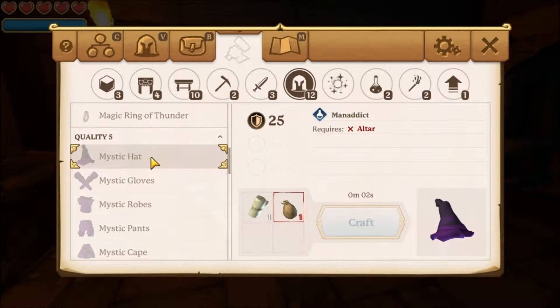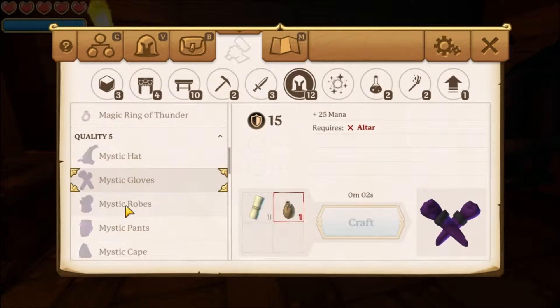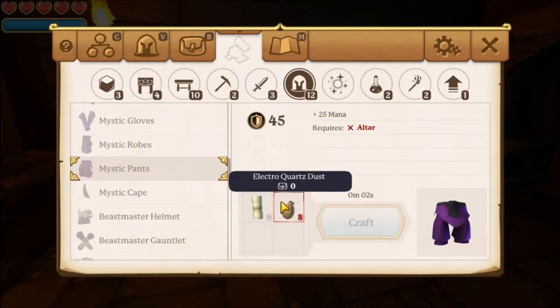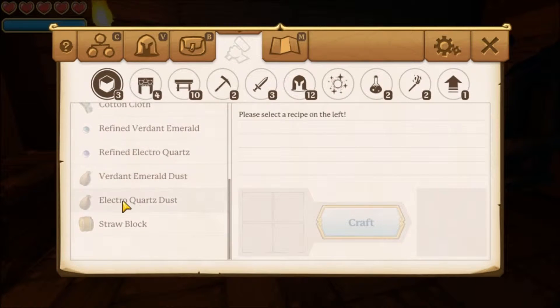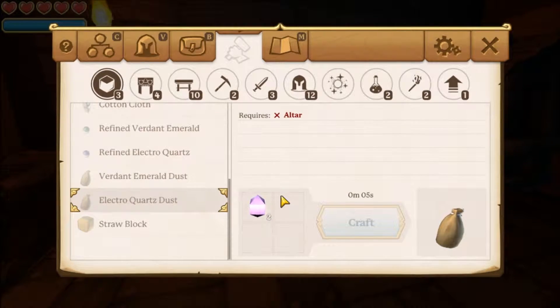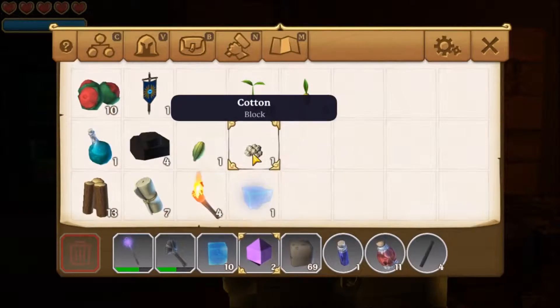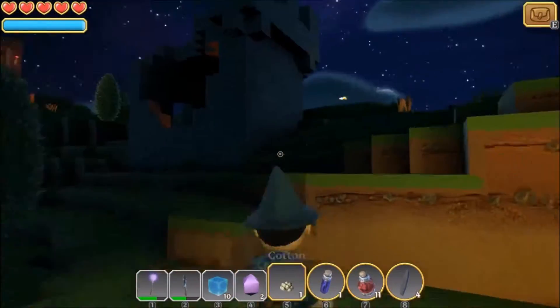I only need two more cotton, which is really not that much — I could probably go find that on the island. So I need six electroquartz dust, which means I need 12 raw electroquartz. But I've already got two, so I need 10 more, as well as — let's go find the cotton. So I'm going to go look for more cotton.